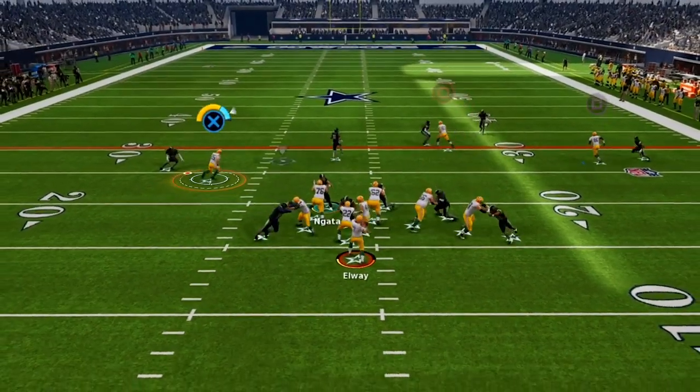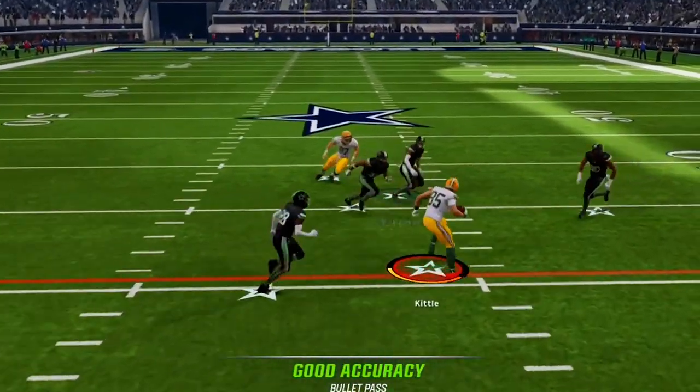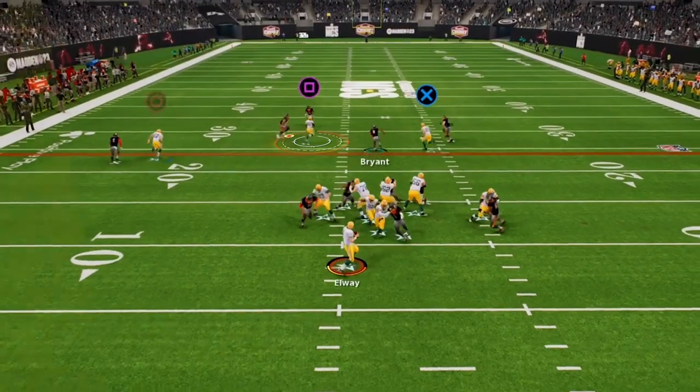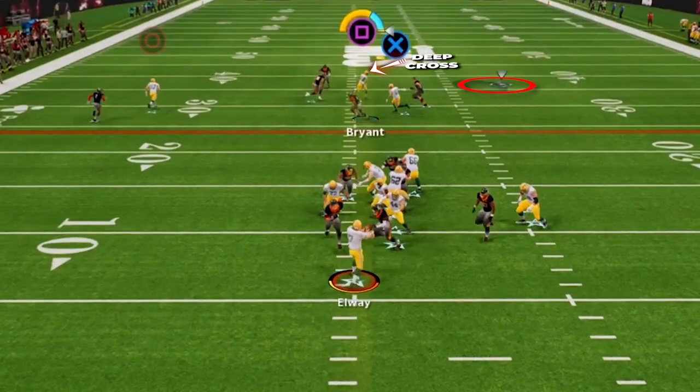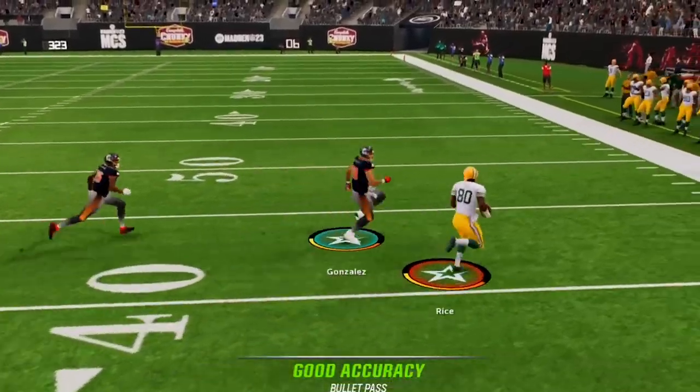For other routes, the tight end runs a trail route — as he breaks over the middle he gets great separation and is a solid check-down underneath option. We also have a deep cross from our other wide out, and if the motioned-over post route isn't open, this receiver will break free down the field as another good option to push the ball downfield.